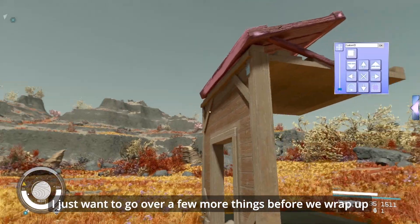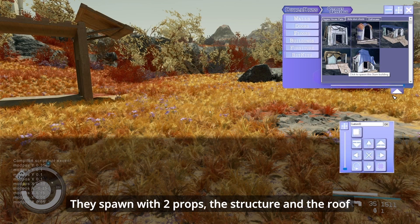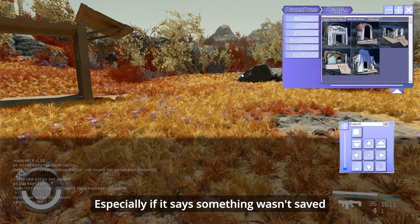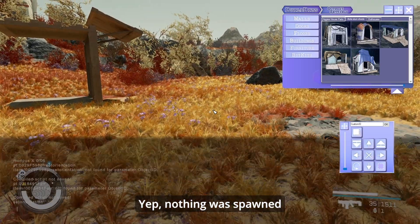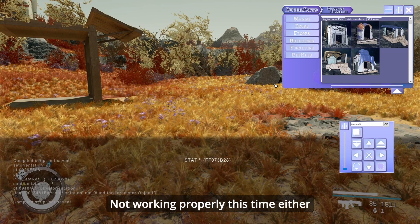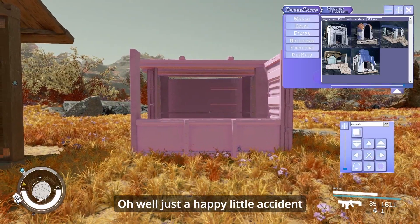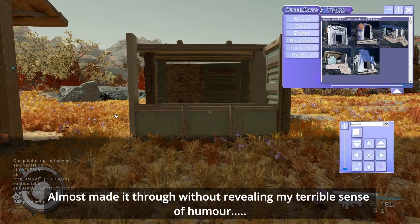Let's try spawning in a shed. They spawn with two props: the structure and the roof. Sometimes commands can mess up, and usually you can see something is off — especially if it says something wasn't saved. Nothing spawned. Let's try again. Not working properly this time either, but one of the two props were still spawned — the building, but not the roof. Just a happy little accident. Like me. Almost made it through without revealing my terrible sense of humor.